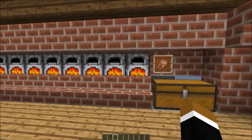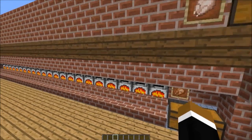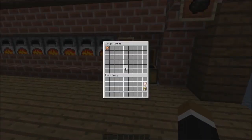Whenever it has smelted the first item, it would receive the second item. As you can see here, we get a new raw chicken. So it's perfectly timed, and the output lands in this chest here.